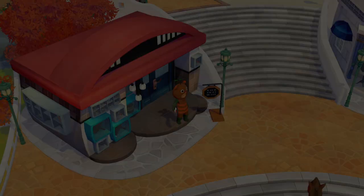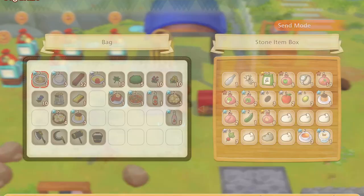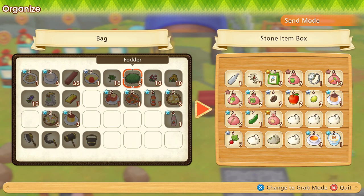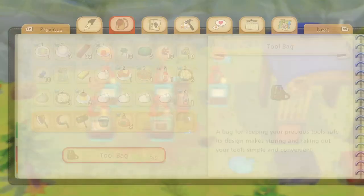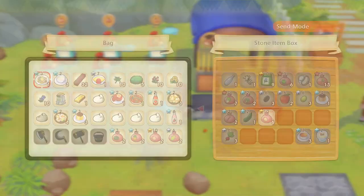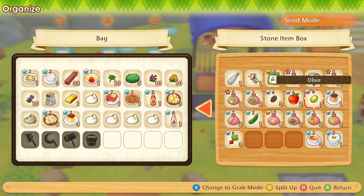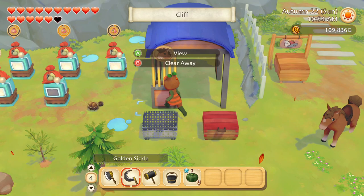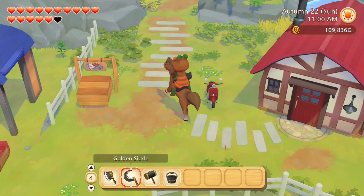Hold on, there's one more thing I want to do before I head north — I almost completely forgot. We did empty out a pond recently. What season are pumpkins again? They are summer — okay, we might as well plant some pumpkins then. I'm gonna convert all these — actually no, that's not even remotely worth it. Grass seeds are so absurdly cheap in this game, it's not worth taking up precious seed maker space for that.